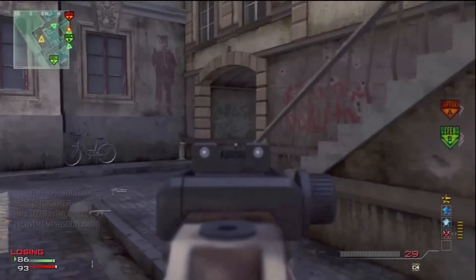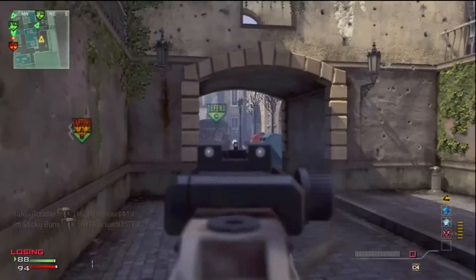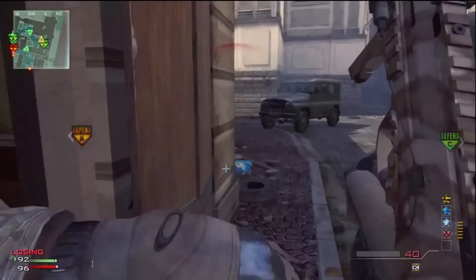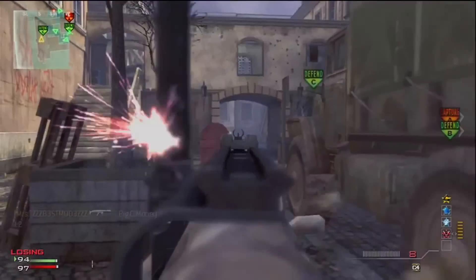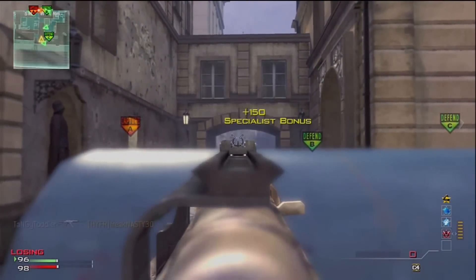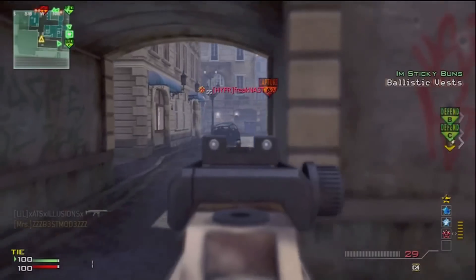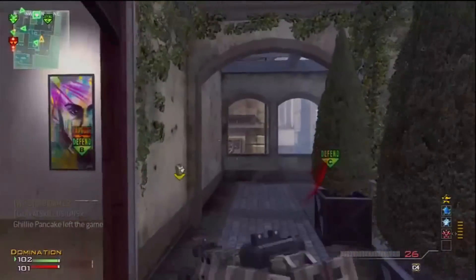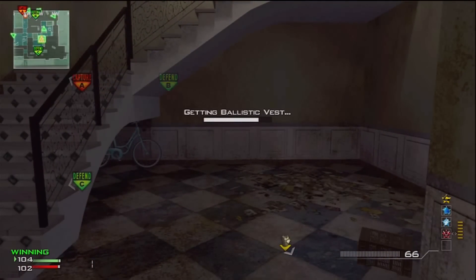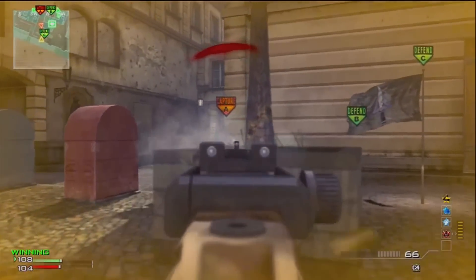A lot of people like to run Hardline first on Specialist. Obviously Specialist is the easy way to go for a MOAB. But putting Hardline first isn't as good because you're basically handicapping yourself — yes, it only takes one kill to get the next perk, but you're facing someone who already has three or more perks while you only have two. I'm a huge Quick Draw person — I go Quick Draw, Sit Rep, and for the blue perk I run Scavenger, Recon, or Sleight of Hand. Also, get all Pro perks — they're amazing.